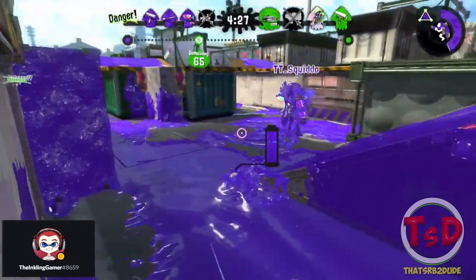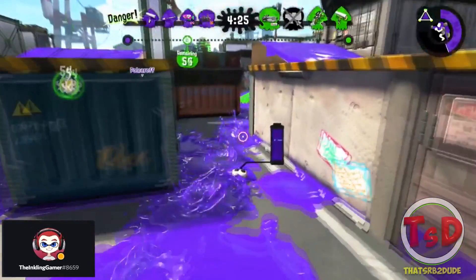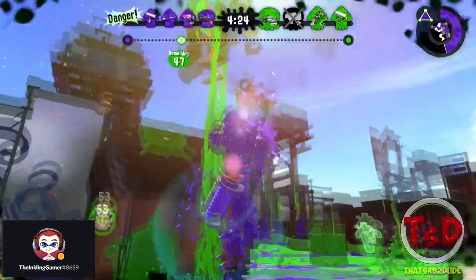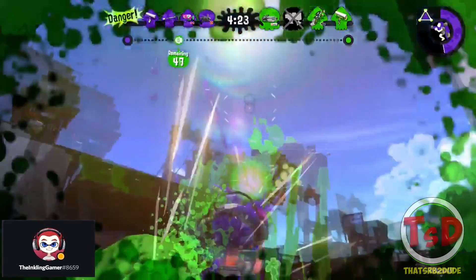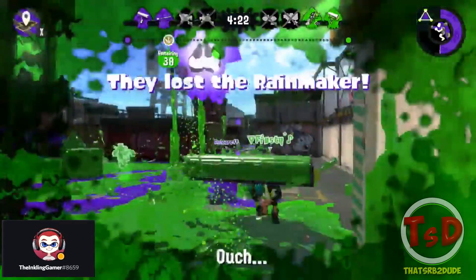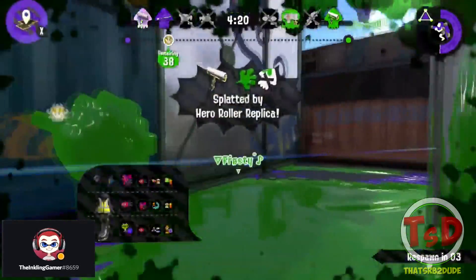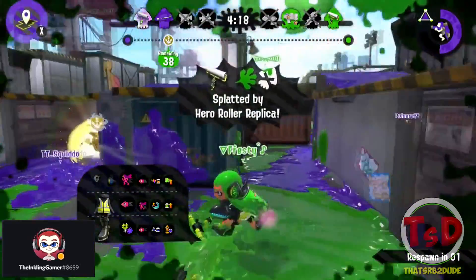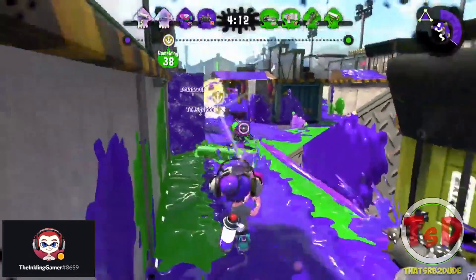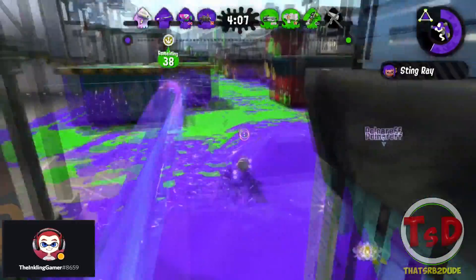Considering you're on Port Mackerel, the better placement is at a higher position instead of going through the streets. You'd have a better view of enemies coming through your streets, and in a situation where a player uses Inkjet it's a lot easier to challenge since you're on the same level. Of course there's still the chance you could die to the Inkjet, but at least the situation is a little bit more winnable. So when coming back out of spawn, try to take higher ground — the top left, top right, or the snipe area between them — when you're trying to defend.